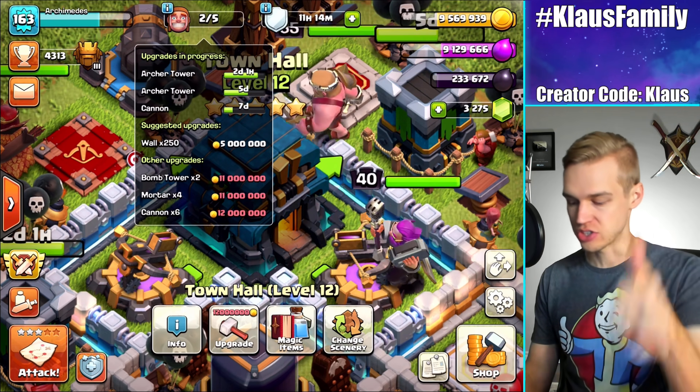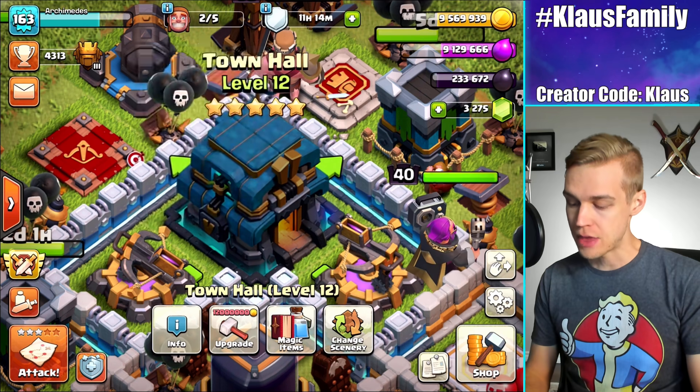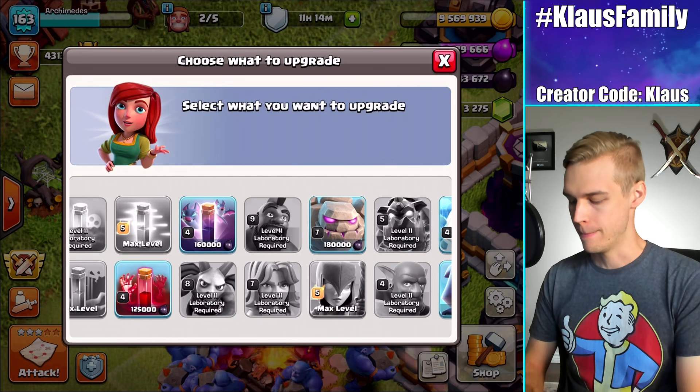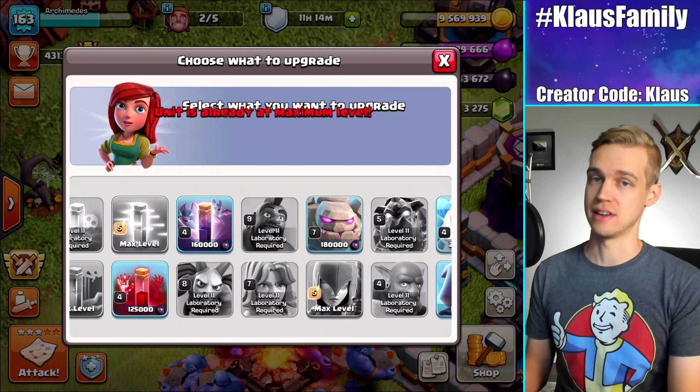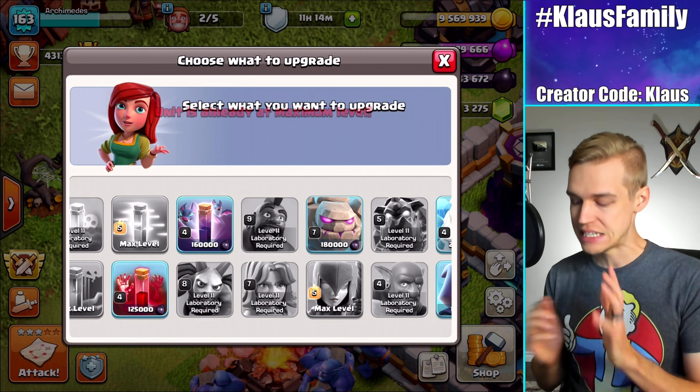I've got two Archer Towers, a two and a five day, and then a Cannon at a seven day, so I've got plenty of options here. And then also our Laboratory is done, which means our Witches are maxed out — totally maxed out. There are no more upgrades for Witches for now, which is pretty sweet.